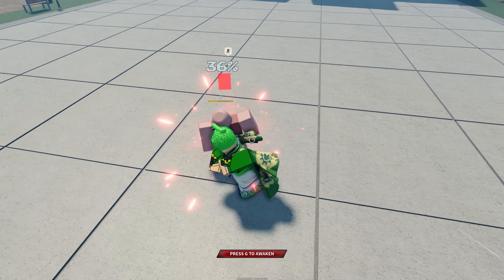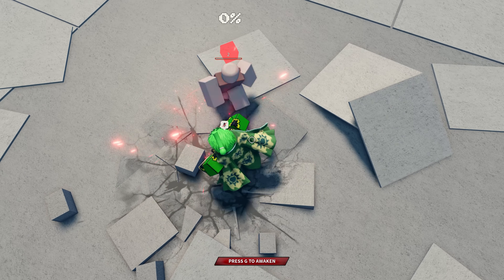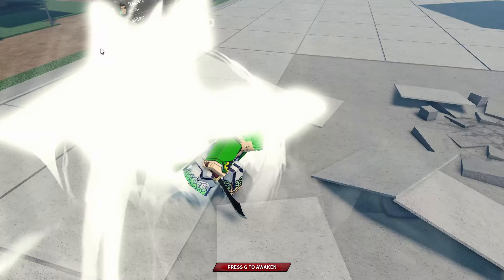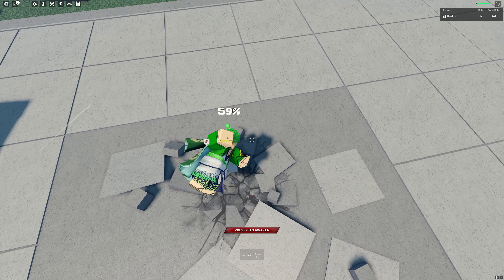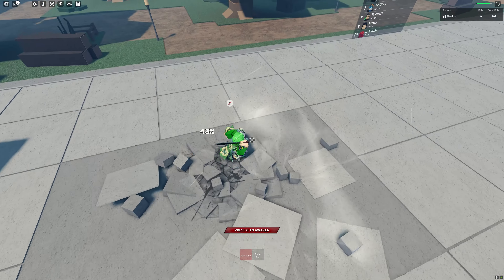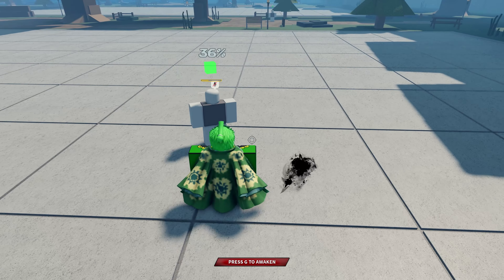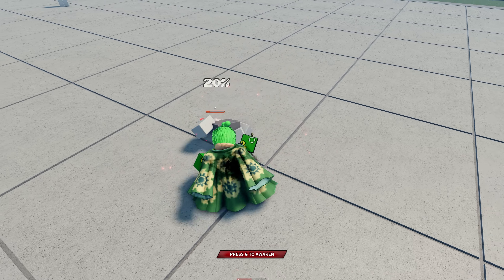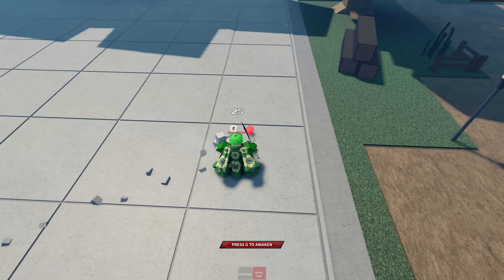Let's test the combo: Divine Dogs to keep them in place, then Dark Surge. Let's check — Divine Dogs picks them back up, then use Dark Surge uppercut. Okay, that works. Maybe you can finish off with Dogs or something. There's way more potential with other combos I just can't think of right now.